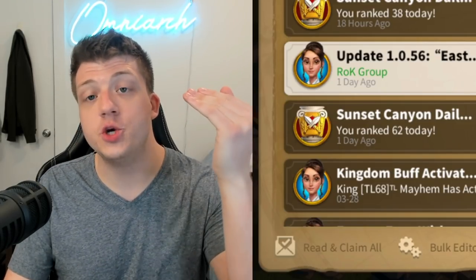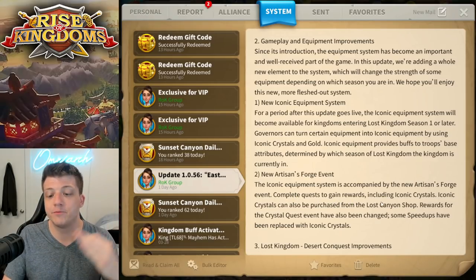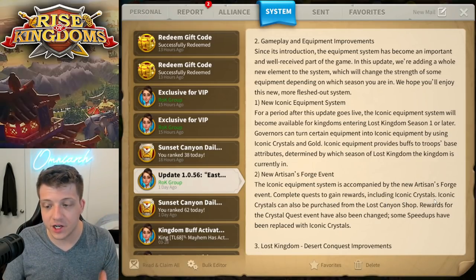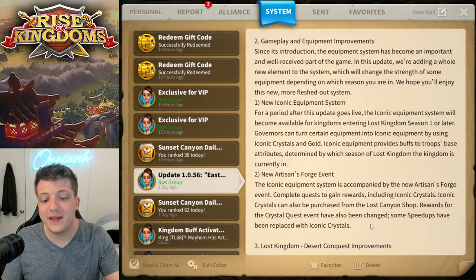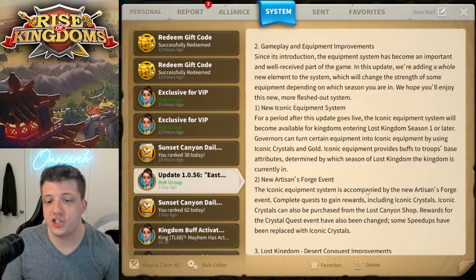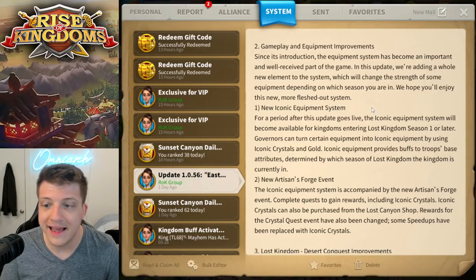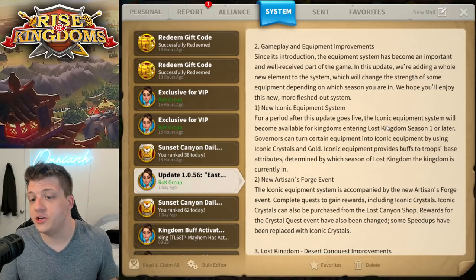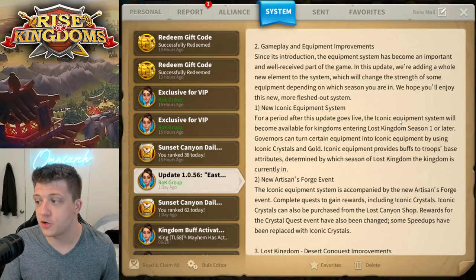Governors can turn certain equipment into iconic equipment by using iconic crystals and gold. Iconic equipment provides buffs to troops' base attributes determined by which season of Lost Kingdom the kingdom is currently in. This change comes with a new event called the Artisan Forge event — complete quests to gain rewards including iconic crystals. Iconic crystals can also be purchased from the Lost Canyon shop.